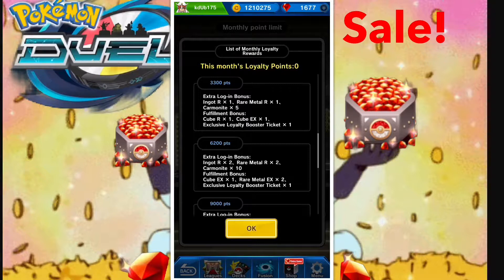The daily login bonuses are definitely awesome as well — the gold, the carminite, the metal and everything. If you only want to get the 3,300 points tier, the cheapest route is the best route. You spend $28: buy the $20 package and the $8 package. You'll get 3,360 points, which is just enough, and you'll get 883 gems at 3 cents a gem.